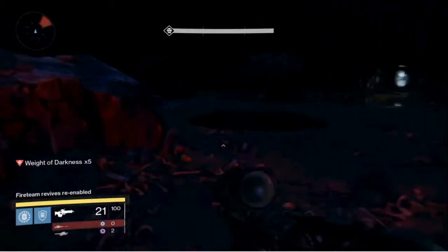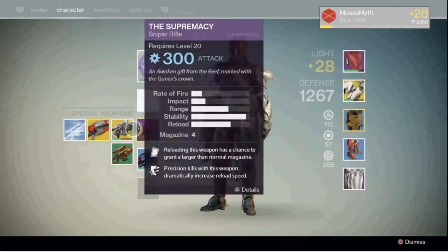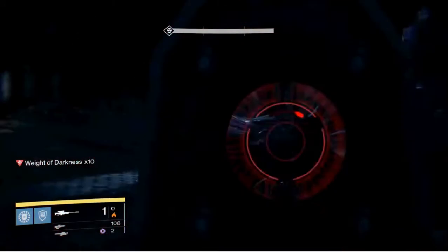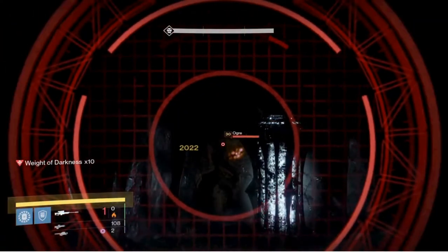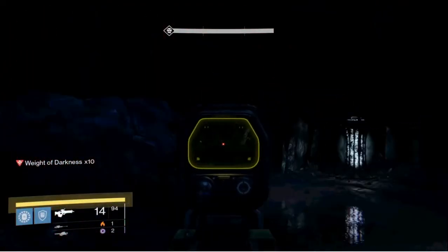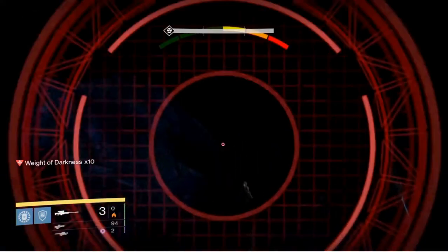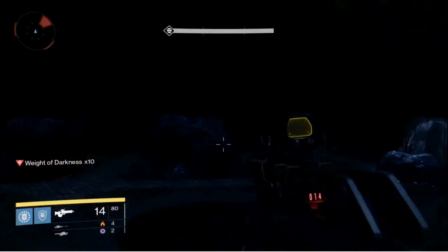There is only one enemy you have to worry about — it's an ogre. It's one ogre if it's one or two people, I believe, and then two ogres if it's three or more. So just kill the one ogre or throw down a titan shield. It's really, really easy. You can even take your time killing him. Then you just wait for the bridge to fill up and walk across. It's an awesome way to solo this if you don't have a lot of people to do it with you, or you just like soloing and cheesing this stuff.